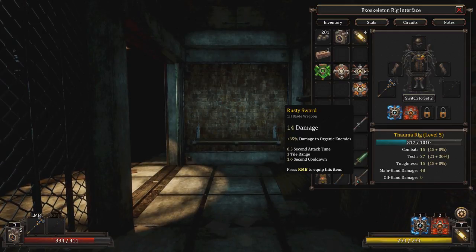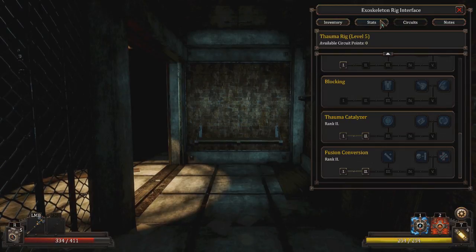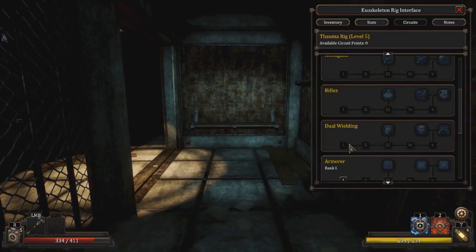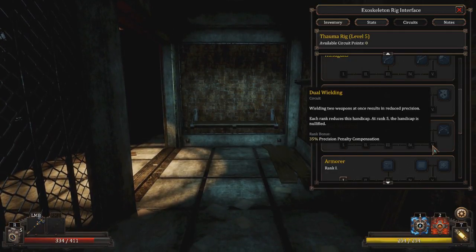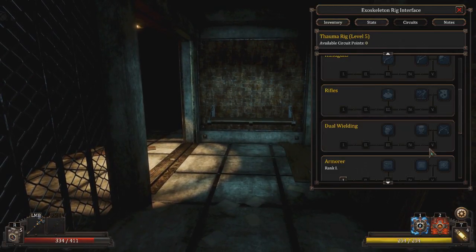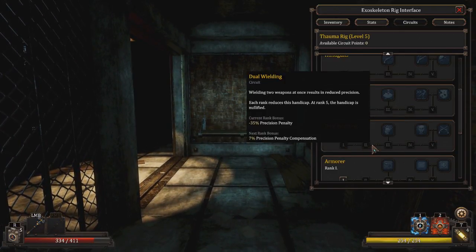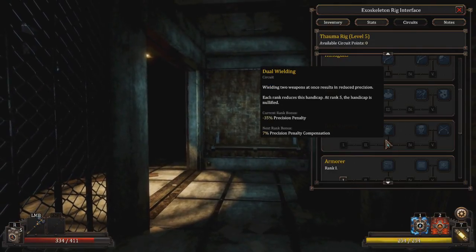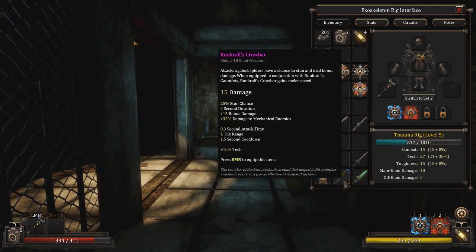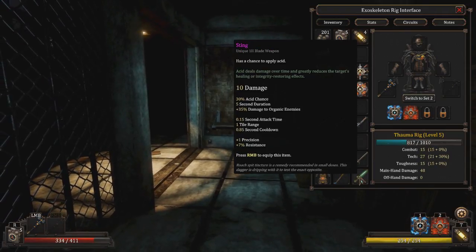It's tempting to dual wield these two weapons, for sure. If I had any dual wielding specialization. I don't. You get a 35% loss — that's how much you lose — and if you get this it's maxed out and you're good. I could slowly work my way up, but I'll definitely be missing a lot if I dual wield. But two separate status effects could be kind of useful. This one has a chance of stun, this one has a chance of acid. While doing garbage damage in both cases, unfortunately.